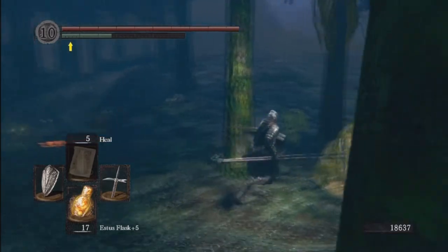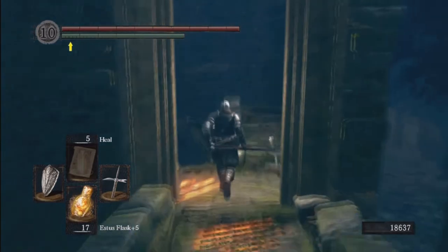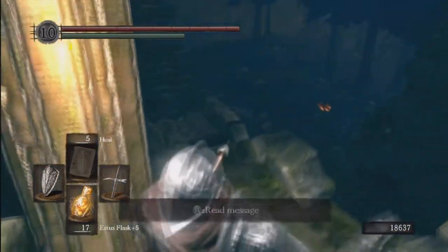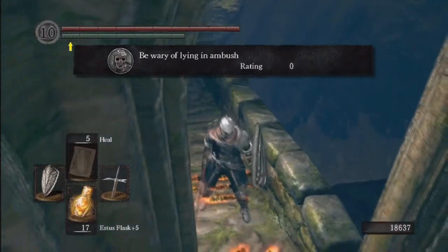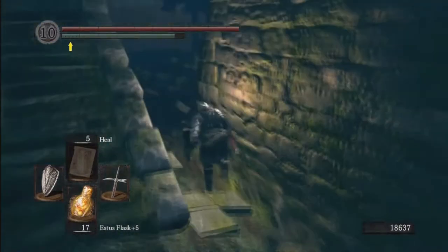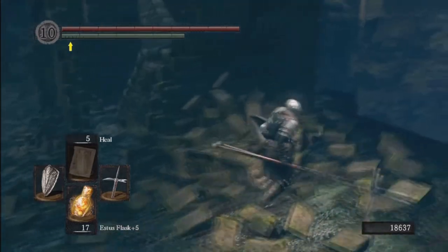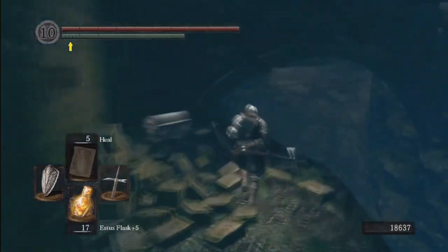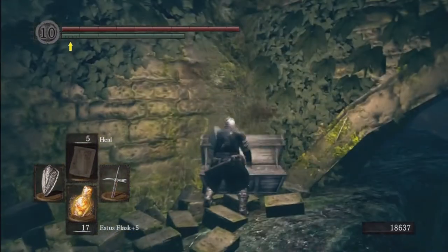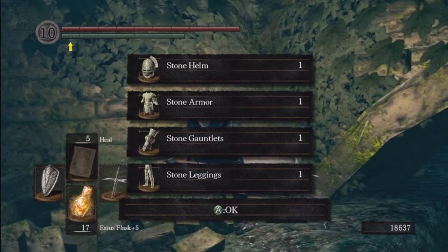We're heading back to Alvina and continuing on — just keep going now that we've explored that whole area. Head down these stairs and come to the second area of the Darkroot Forest. Before you go anywhere, head behind the wall where you just came down — there's a chest. This is the Stone set, another armor set. This is one of the heaviest sets in the game — I think it's the second heaviest, and it can't be upgraded either.